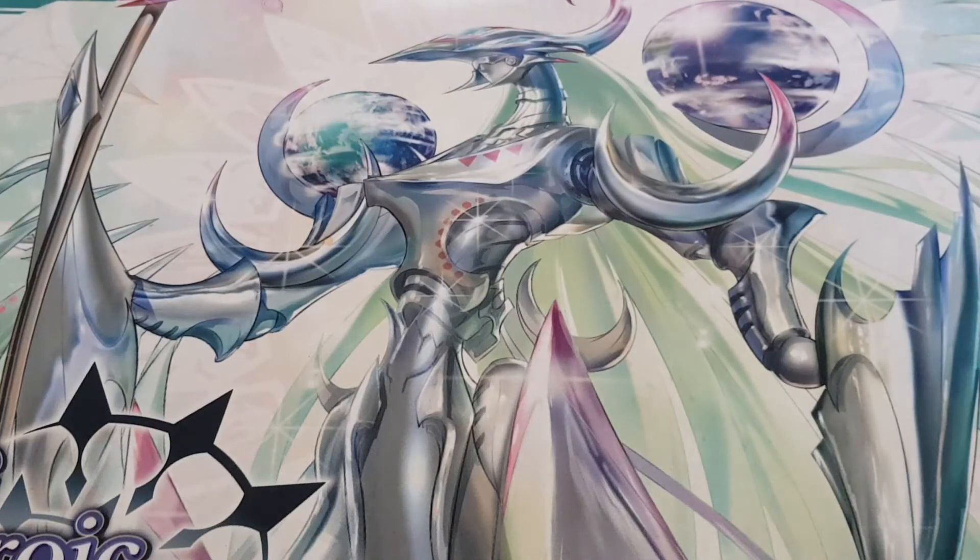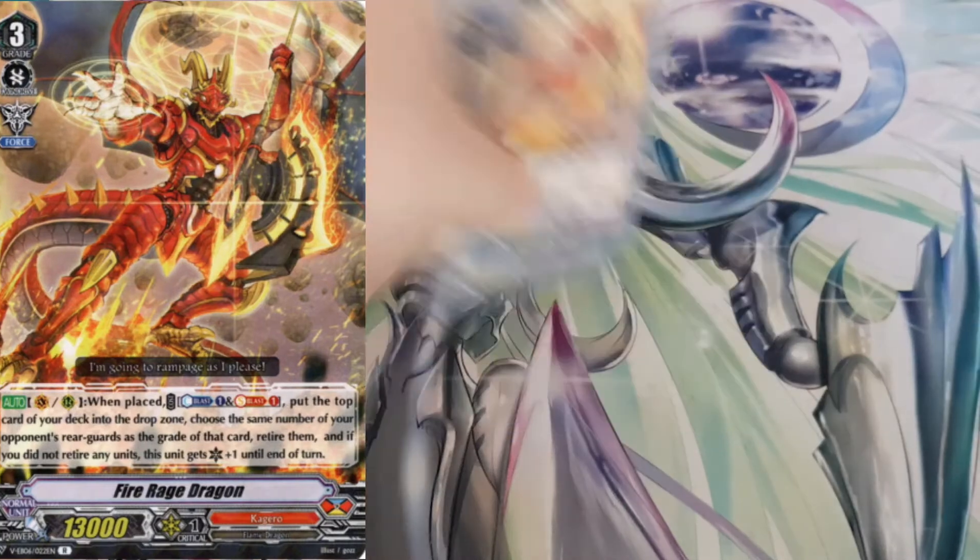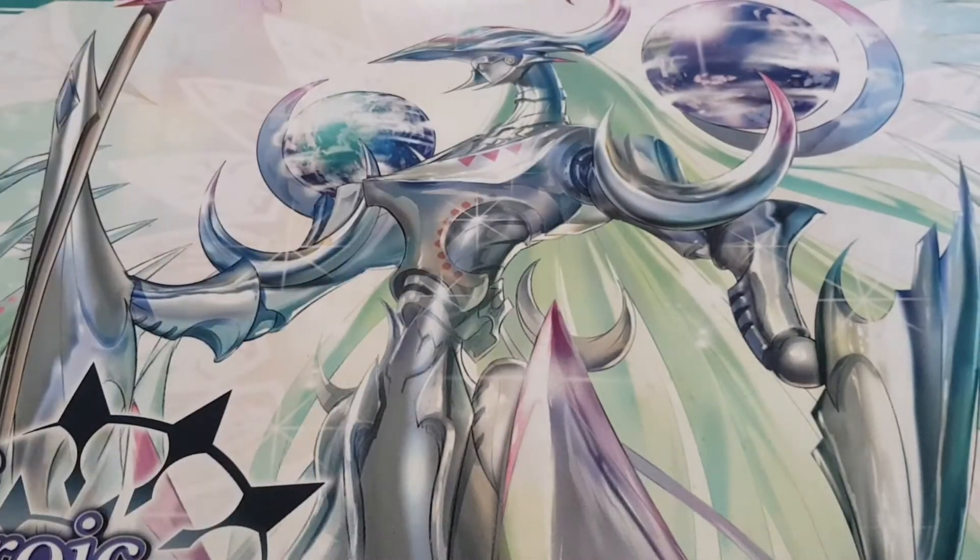Last for the grade threes, I run two copies of Fire Rage Dragon. When he's placed on vanguard or rearguard, counter plus one, Soul Blast one, put the top card of your deck into the drop zone, and choose the same number of your opponent's rearguards as the grade of that card and retire them. If it was a grade zero, this unit gets a critical instead. So it has its uses.